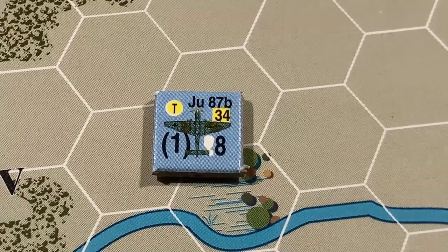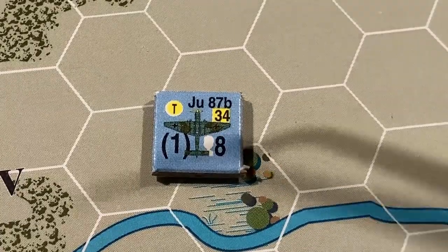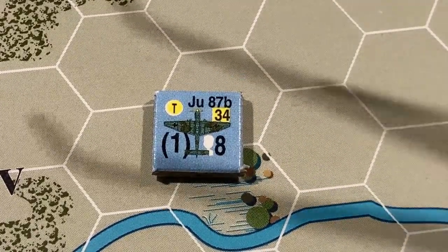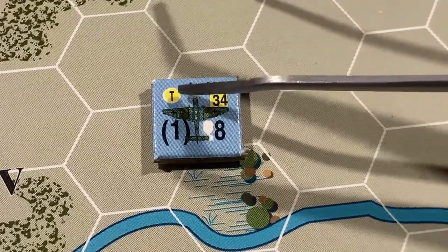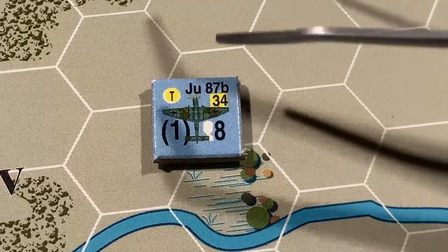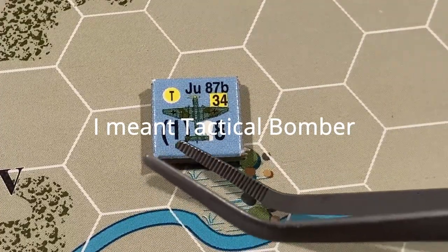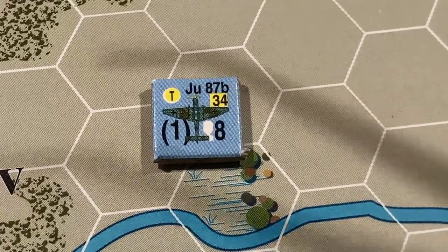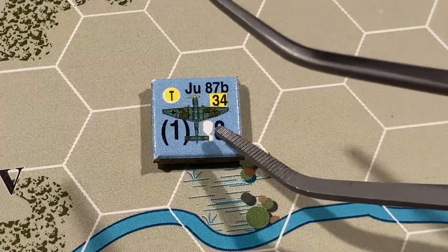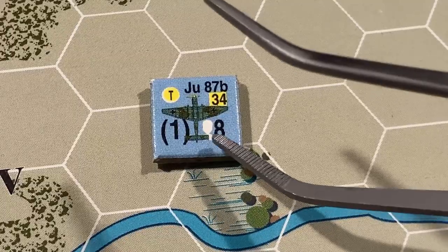Let's talk about air units. There's a lot to cover — about as much as supply. I'm going through the general ideas and encouraging you to read the book, because there are a lot of little rules. Starting with what an air unit is: in the upper left corner you have the type — a yellow T is a tactical bomber, like the Stuka. Next you have the air-to-air rating; no parentheses means offensive. Parentheses means defensive only. Followed by the ground support strength, which is high for a tactical bomber.